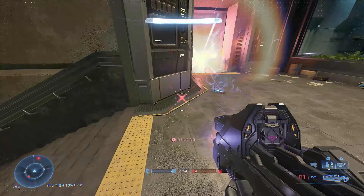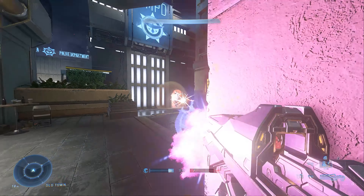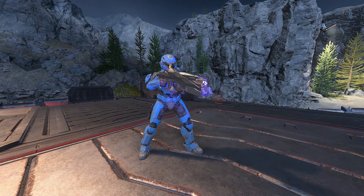Let's recap. You're going to want to use the Cindershot mostly in close ranges. Just be sure you know what surface you're bouncing on, otherwise you're just wasting ammo. Let me know in the comments what gun you want me to do next.